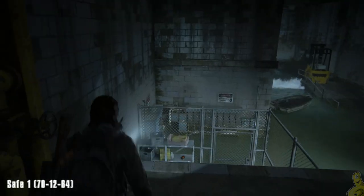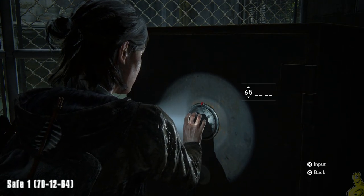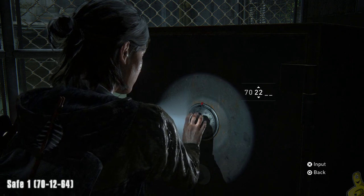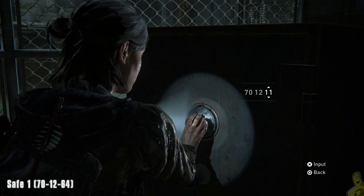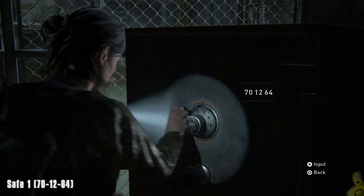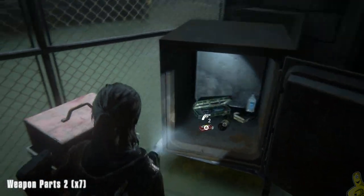Remember that cart we moved? Climb under the debris that was left behind, and you'll find yourself with a little drop down. Once we get down there, we've got a safe. That combo is going to be 70-12-64. Inside we're going to find some weapon parts and some supplements. Once we crack this open and swoop up all the goods, we're actually going to be able to go to that chain link fence, lift it up, and depart from this warehouse.